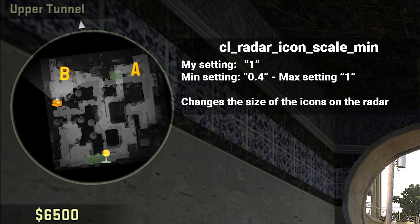cl_radar_icon_scale_min — I have this on 1, but a lot of you use a lower setting. At 0.6 it makes the icons smaller, and that just doesn't work for me. So I put this really big — 1 is the biggest setting you can use. Put this on 1 and you can see everything quite clearly.